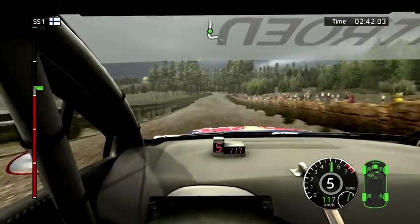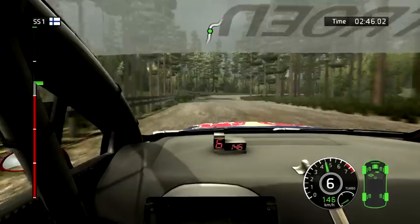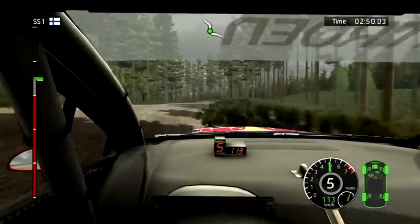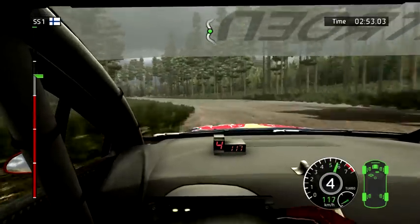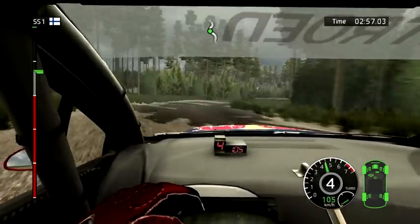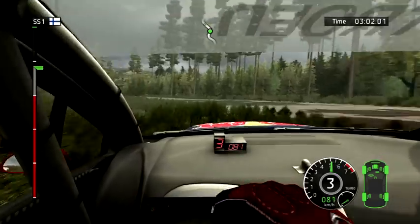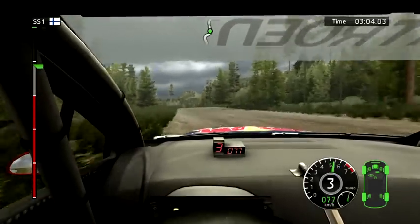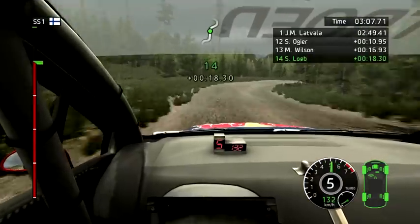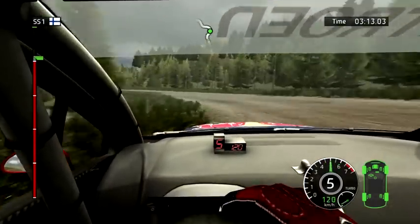Left 6. Right 3, trees inside. Left 4. Right 3. Left 3, on crest. We're closing the gap. Left 4, low, barrier inside.